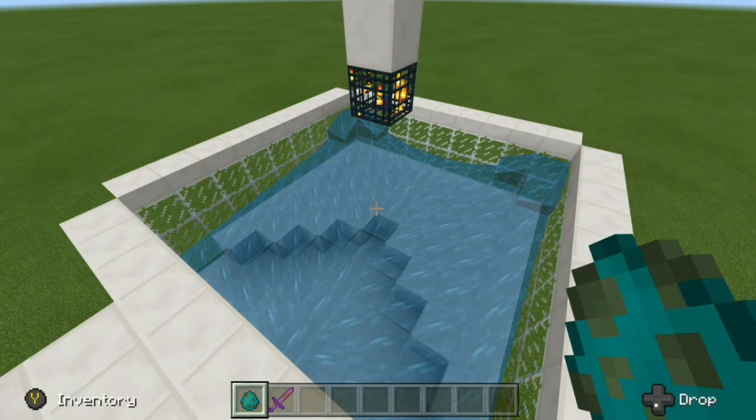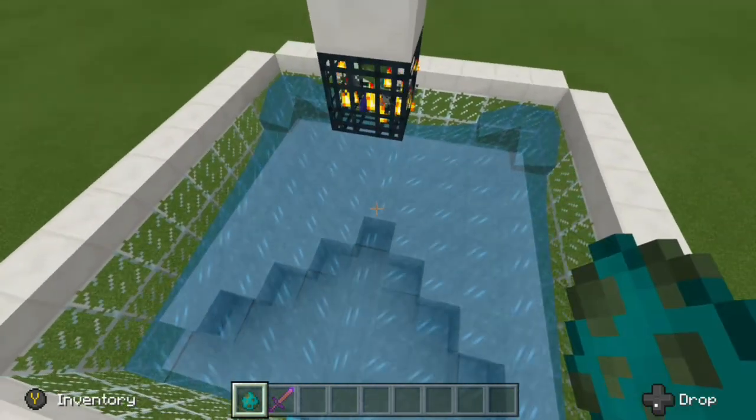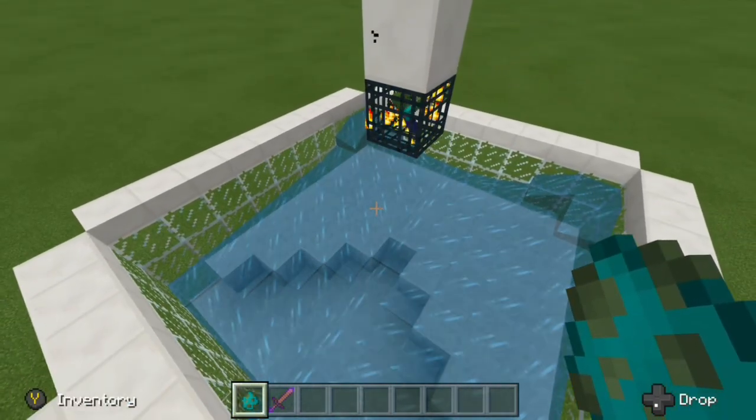What we have here is a very standard zombie spawner setup. I am aware that in Bedrock Edition a spawner has different spawning mechanics, so you don't need a 9x9 room — you can actually have a diamond pattern. But for the sake of keeping the water and everything easy, we're going to stick with a 9x9 room, just like this.